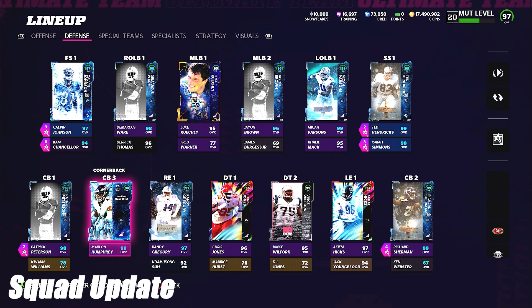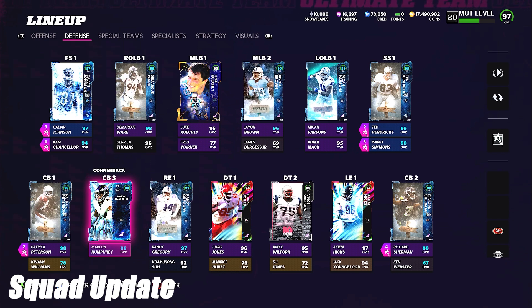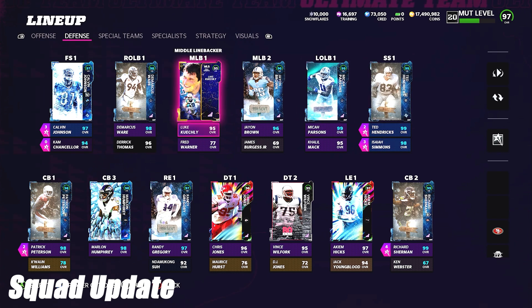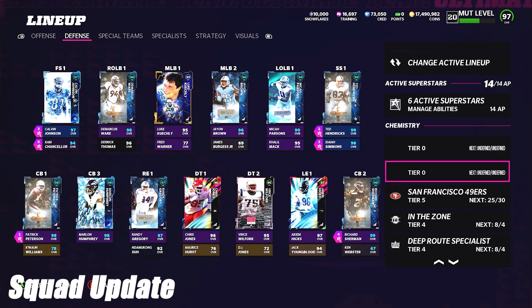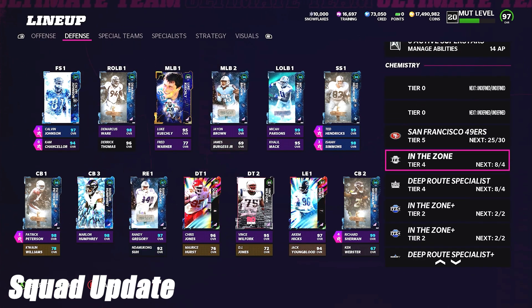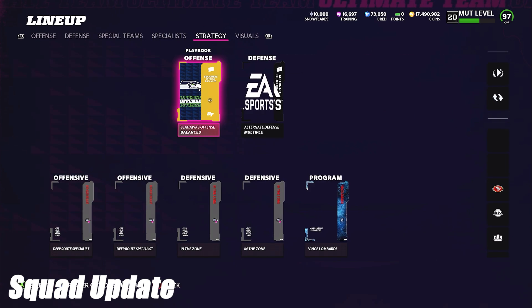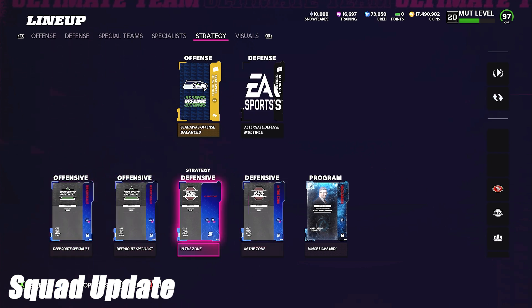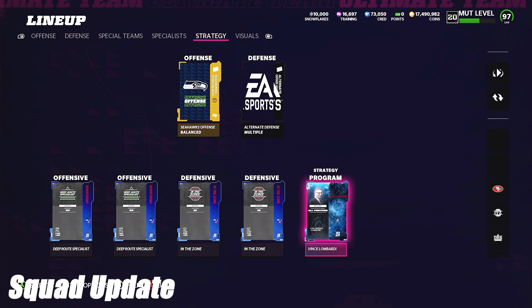On the defensive side, Marlon Humphrey takes over for Cordero Patterson as the slot cornerback. Cordero stays on the team at the kick and punt returner spot. Isaiah Simmons is added as backup strong safety but does play in-game. Ted Hendricks is my user; my two deep safeties are Calvin and Isaiah Simmons, both with Mid Zone KO and Acrobat. Running a 3-3-5 with Cam Chancellor at left outside linebacker and Micah Parsons at right outside linebacker.